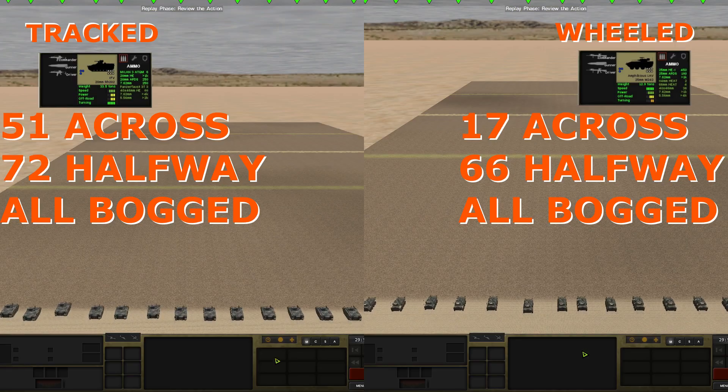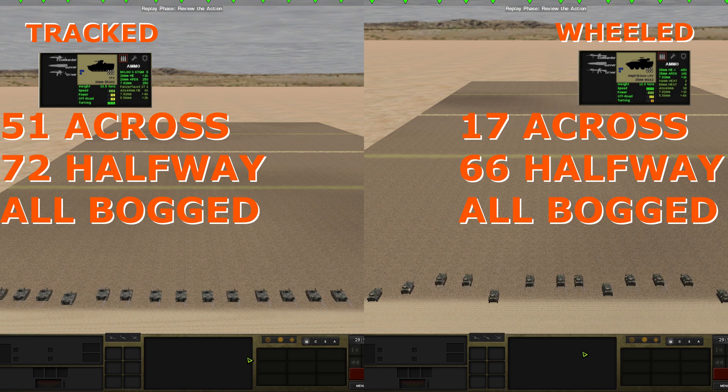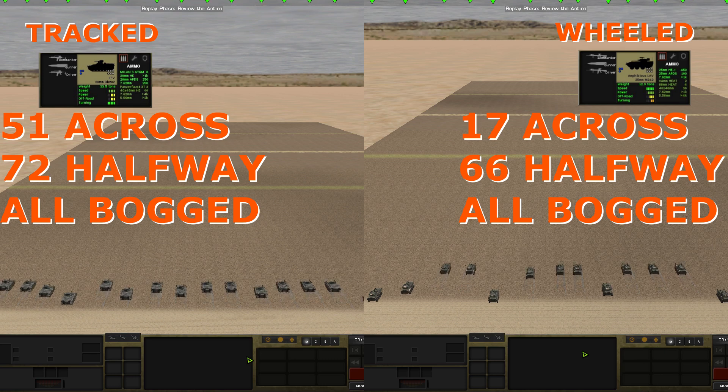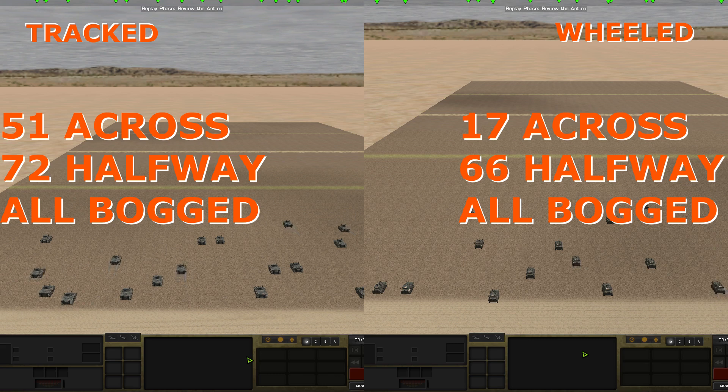Off-road rating alone does not tell the whole story, because it also makes a difference whether a vehicle is tracked or not. Tracked vehicles can perform better than wheeled vehicles. On a wet mud field, only 17 wheeled vehicles with off-road rating 3 made it across while 66 made it past the halfway mark. A tracked off-road rating 3 vehicle managed to cross with 51 vehicles and an additional 72 past the halfway point. In both cases the crew were of elite experience.